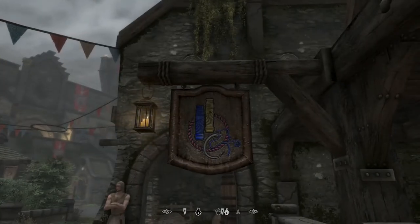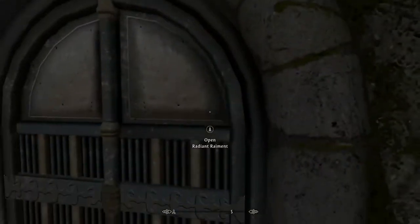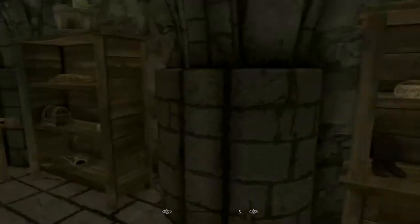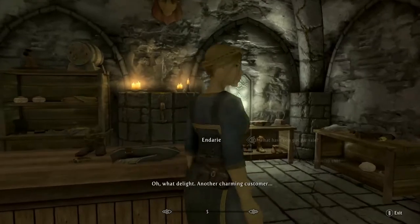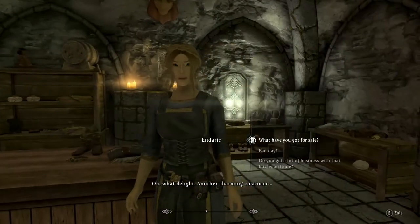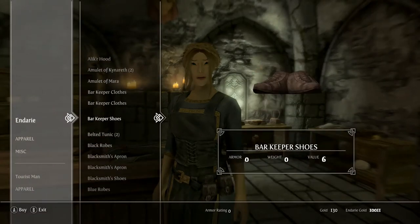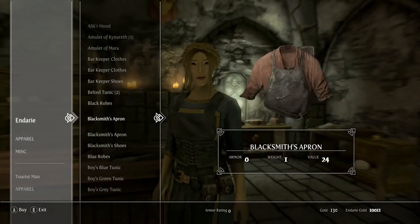Now we go into the Radiant Raiments, a shop for clothing for special events - not necessarily for armour, more for roleplay purposes really. And here we have the shopkeeper, Endarie. She's not a very nice woman - just a very annoying woman. You can buy clothes here, perfect for roleplaying, if you want to roleplay something like a blacksmith.